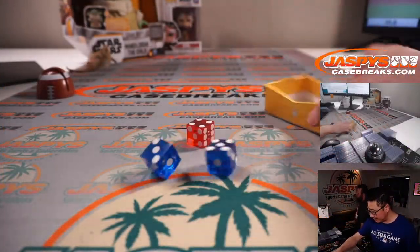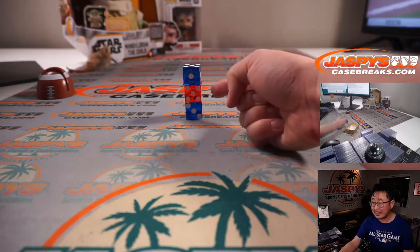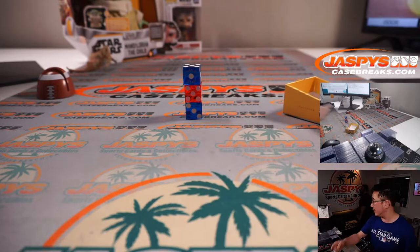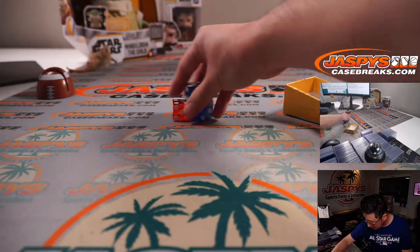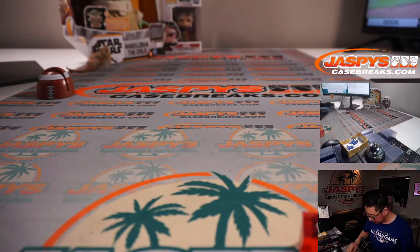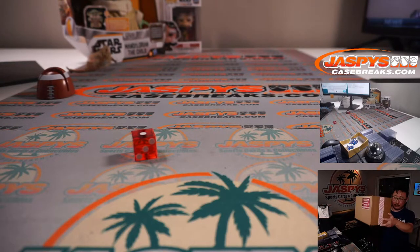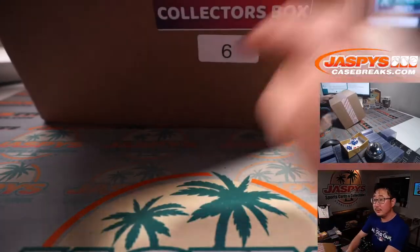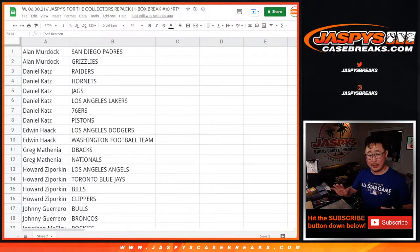We only have three boxes left, stacked on top of each other. We'll select a die — one through six on the box. We've got boxes 6, 7, and 11. Die roll comes up one, so it's the box on top — box 6. Now I'm going to pause the video and give you a little trade window so you can digest what teams you have and maybe do some trades. We'll be right back — BRB.